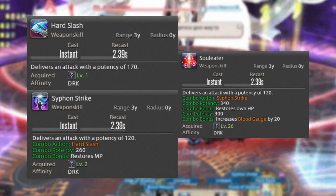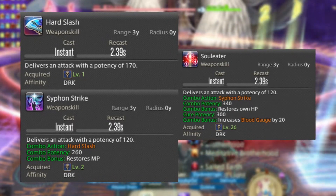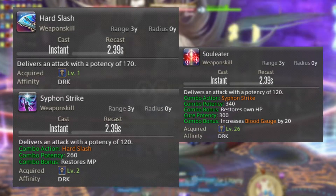First off we have your basic combo: Hard Slash into Siphon Strike into Soul Eater. Siphon Strike restores MP, and Soul Eater restores HP and also gives you 20 Blood Gauge.